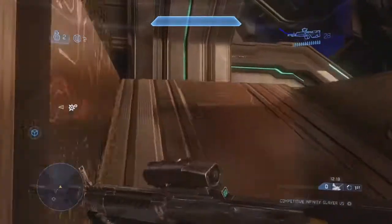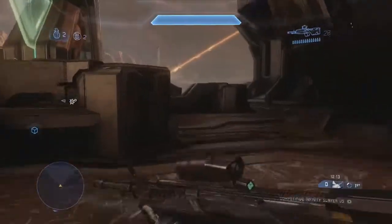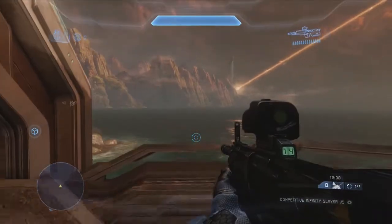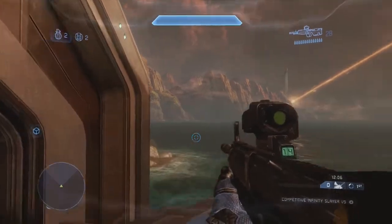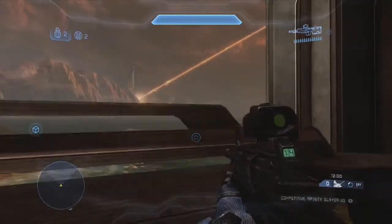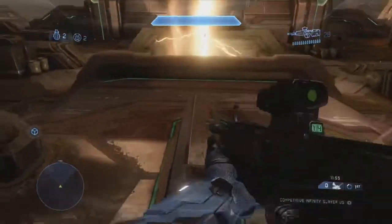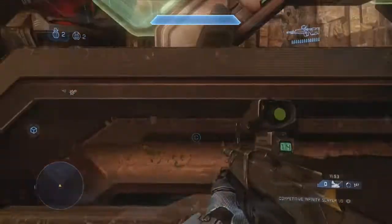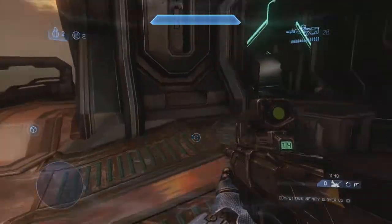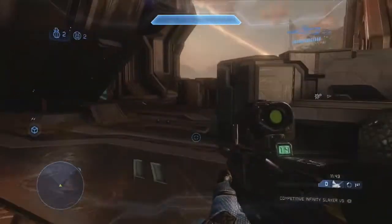If I go to the opposite side it'll become obvious why that one's closed. Where I'm going is open — you can see why this side is called open and the opposite is called closed. So on this open side we've got open cage where I'm standing, then open mohawk over here, and then open metal or open blue on this side.